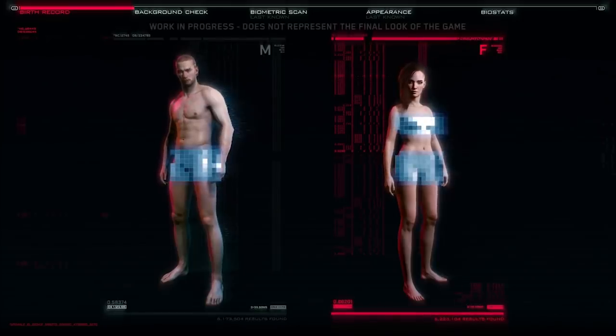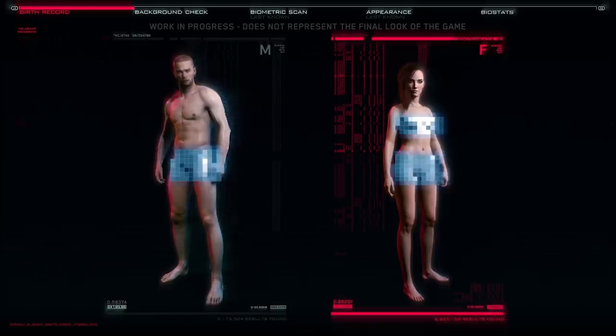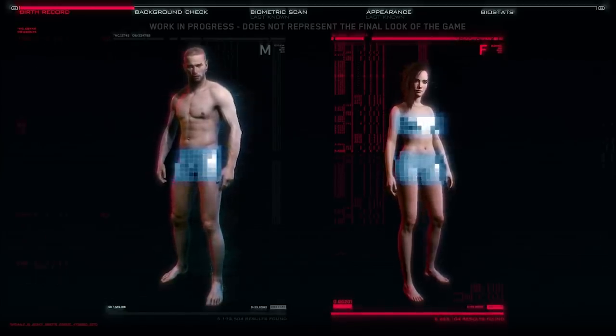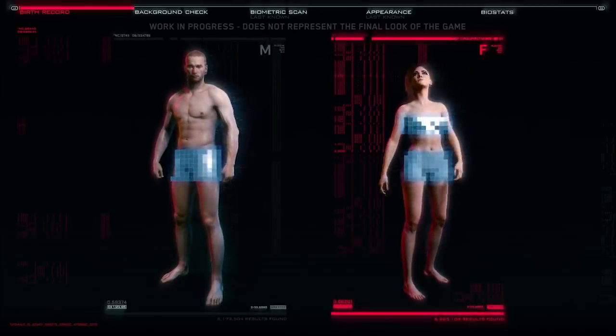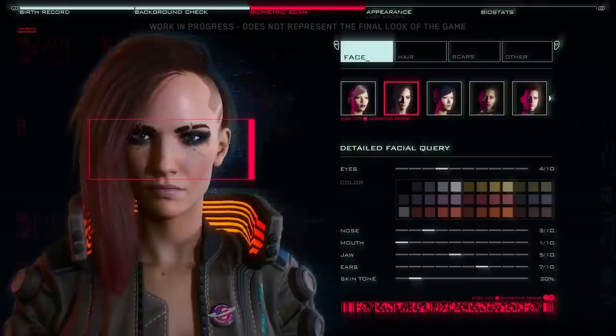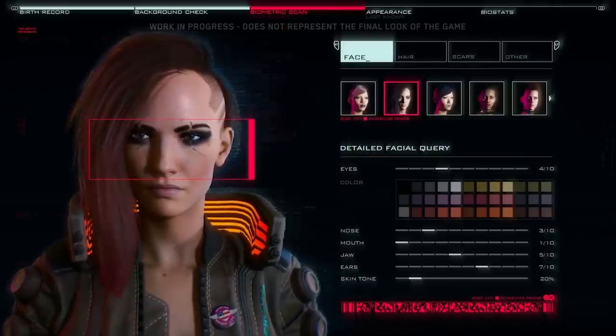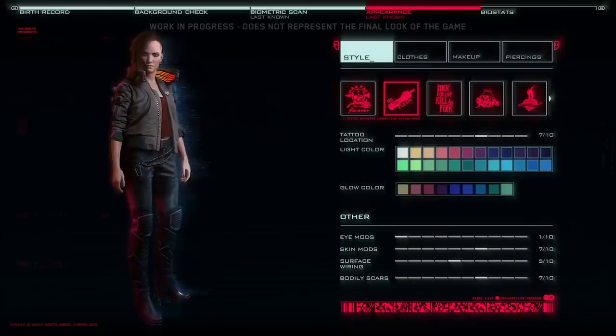In Cyberpunk 2077, you can fully customize your character using a deep customization system. For this demo, we're going to play a female. Keep in mind that what you see here is not final — we just want to give you a glimpse of what will be possible in the released game. This is an RPG, so before we get into our appearance, we need to define our backstory. What you choose here will unlock different possibilities later in the game. You can use an array of different options to modify how you look, including body type, hairstyle, tattoos, makeup, skin tone, and many more.